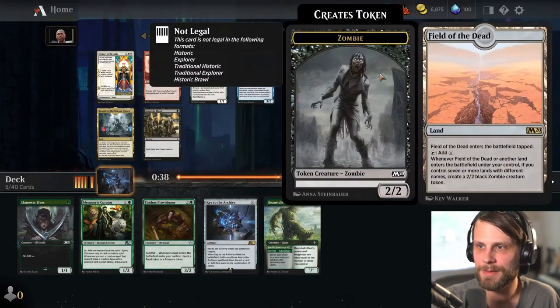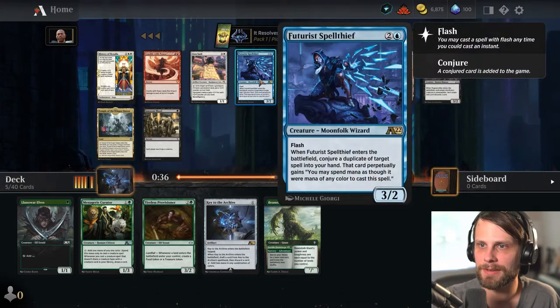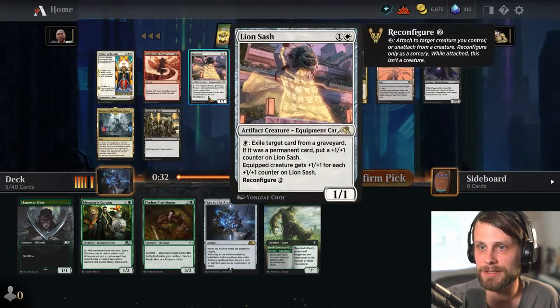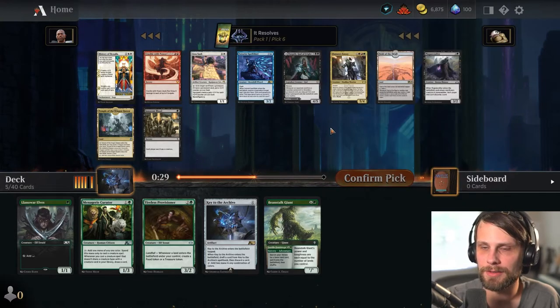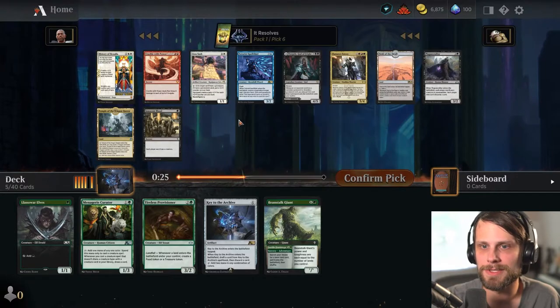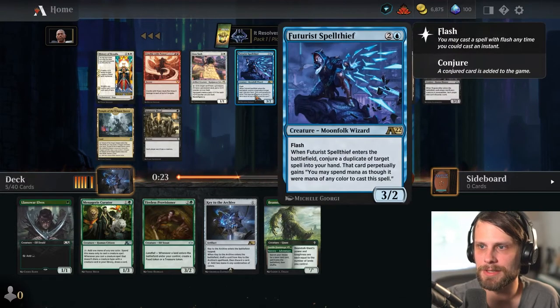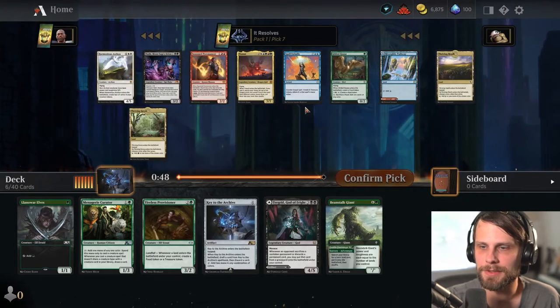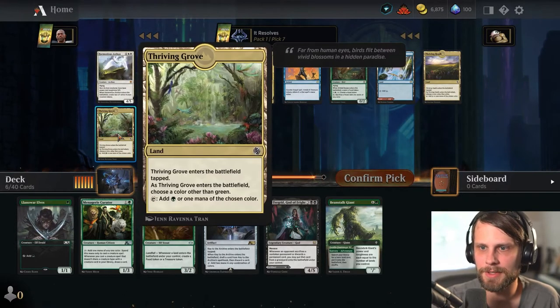It is really interesting to see how things play out. Do I like Turgrid? I mean, I do. I also like Zeator's Envoy — I kind of want to try that. Crackle with Power is a really funny finisher, but I don't know that it's really that good. I'm going to try Turgrid — not sold on that by any means.